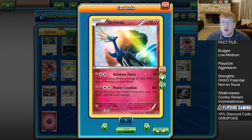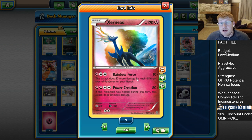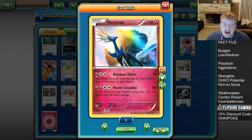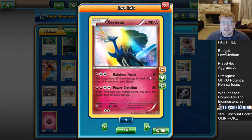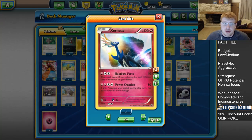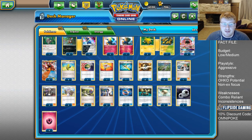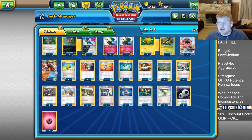Xerneas is a 120 HP basic Pokémon with two attacks. The first is the one we're really concerning ourselves with: for a Fairy and a Double Colourless, we deal 10 base and 30 more damage for each different type of Pokémon on our bench. We do have dual types from Steam Siege, and these count for 60 damage for each single bench slot.